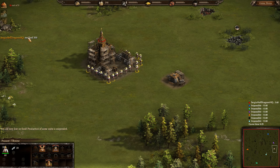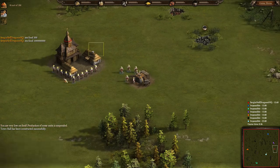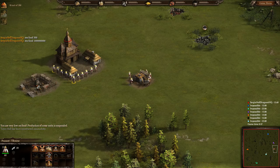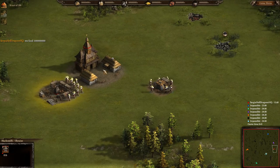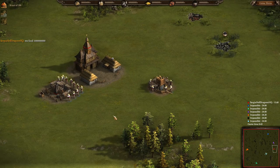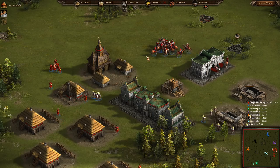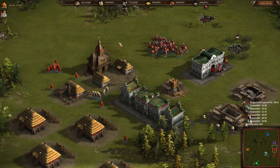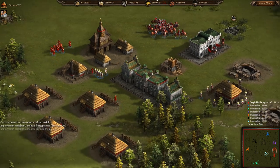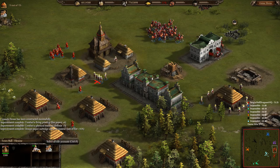Type 'rest food' and it gives you 300 food. Now let's make the blacksmith. Those guys are going to come at us — give me a moment, I'm building like a maniac. We have 68 million resources, almost a billion. We need one more resource to get to one billion.